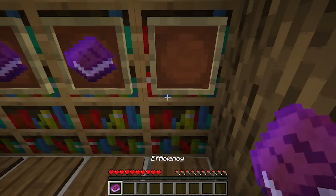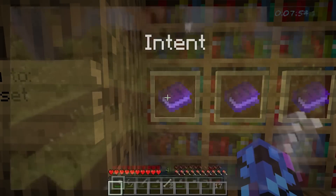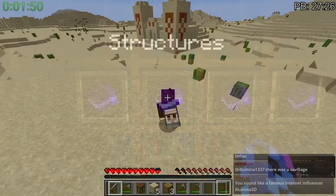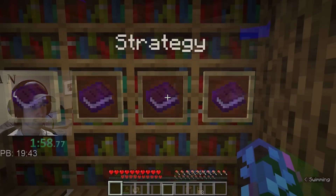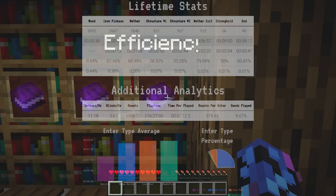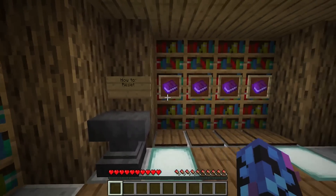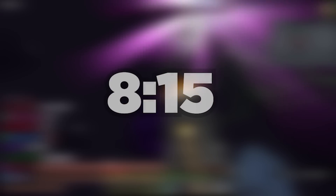And it's all thanks to the four cornerstones of resetting: what intent you're using to reset, what structures you need to reset for, what approach you're applying to your route, and finally — but most importantly — how efficient you are at resetting itself. The world record of Random Seed is, at the current time of recording, 8 minutes and 15 seconds, and a huge reason for that is how you reset.